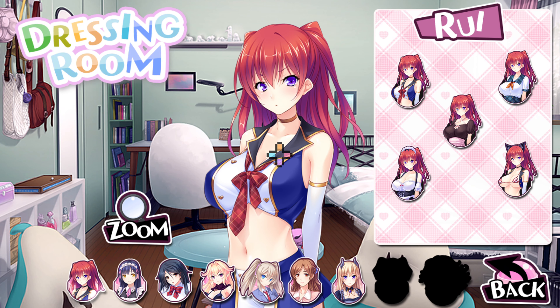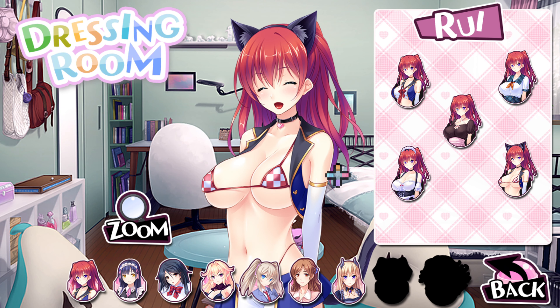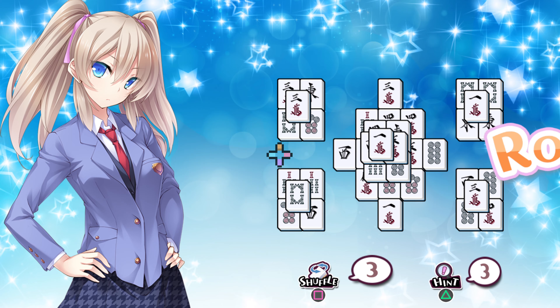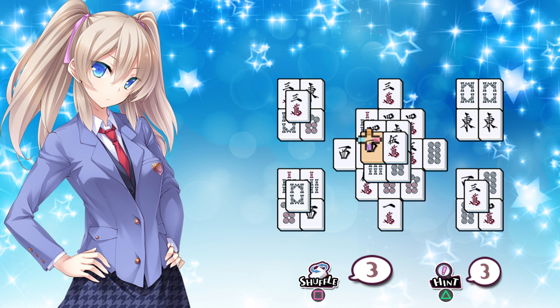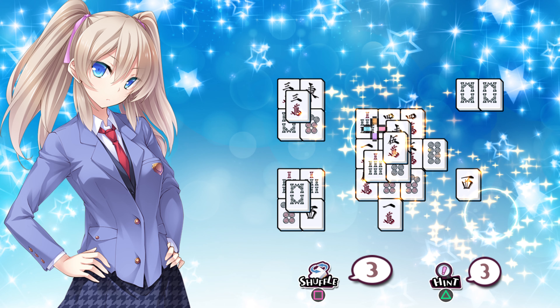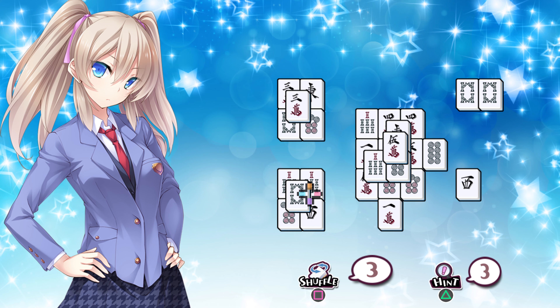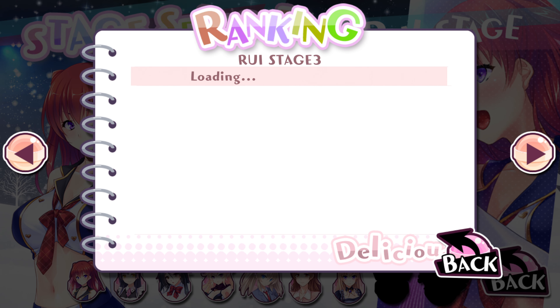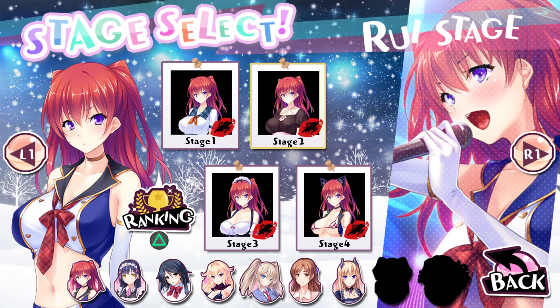After you unlock new outfits you can view them any time in the dressing room. If the game is giving you too much trouble, you can go to the options and switch to easy mode — this removes the time limit, gives you a certain number of hints, and allows you to reshuffle the board a few times. You can still unlock outfits and trophies in easy mode, but the game won't score you. I definitely recommend playing on normal mode if you can, because it's a lot more fun that way and there are online leaderboards for high scores. So if you want, you can compete for your favorite waifu — I heard they tend to go for guys with the biggest score. So guys or gals, get your scores up.